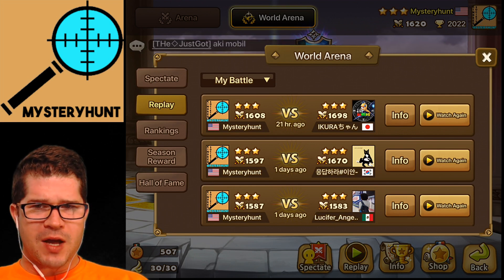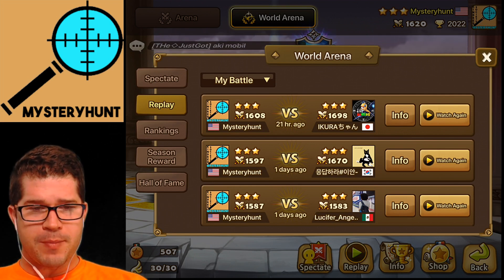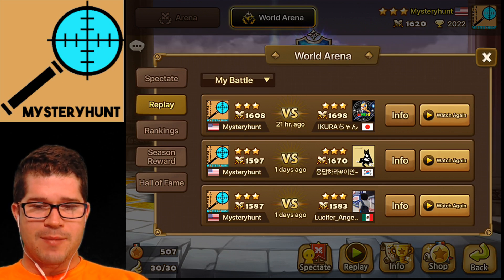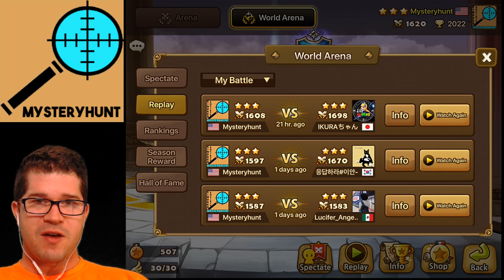Anyway, hope that was helpful — a discussion of core versus tier-two versus counterpick monsters, and how I think about my monsters when runing my account. The less I'm going to pick you, the further down the priority list you are for getting runes. I hope that's helpful and I will catch you on the next video. Take care, everybody.